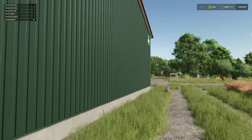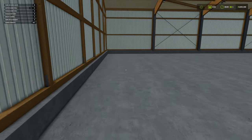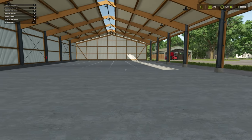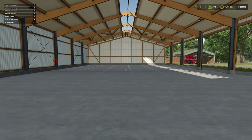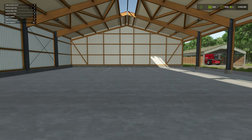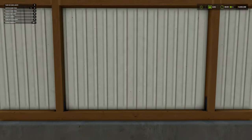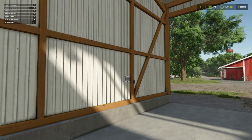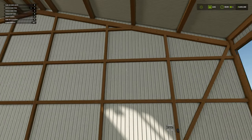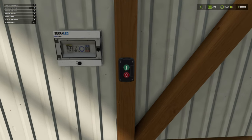This is absolutely massive — it's 50 meters, so it would take Usain Bolt about four and a half seconds to run from one end to the other. How quick can I do it? One, two, three, four, five, six — six seconds. I'm not as quick as Usain Bolt, what a shocker! Anyway, inside it does have lights.